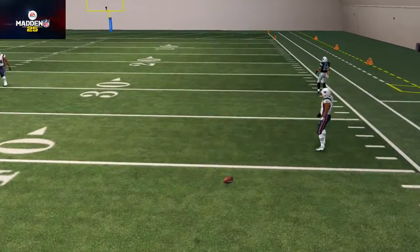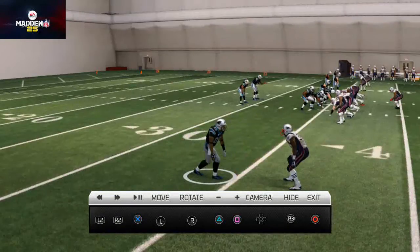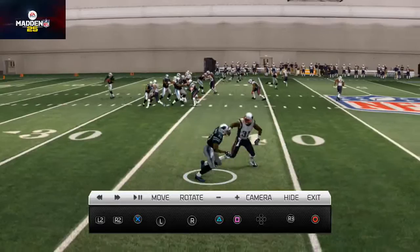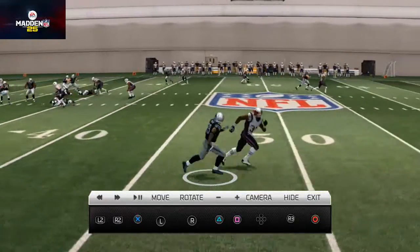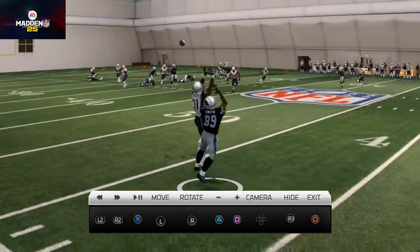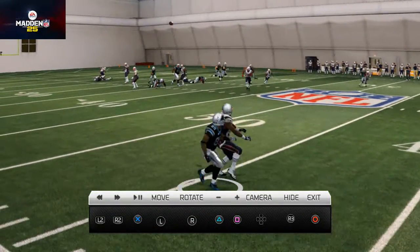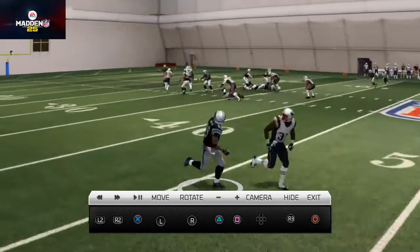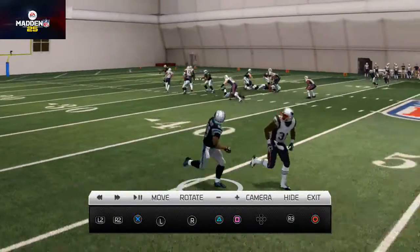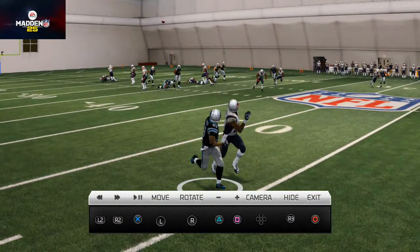But there you see the corner makes a really nice play on the ball. This is another example of the importance of different passing trajectories - sometimes you bullet pass, sometimes you lob pass. In this situation I tried to bullet pass and look at the result: the ball is thrown very low and very back-shoulder. There's no separation, I don't allow Steve Smith to run away, even though I have to throw it at that point because the defense is coming off the edge to sack me. I tried to bullet pass and didn't have the right trajectory.